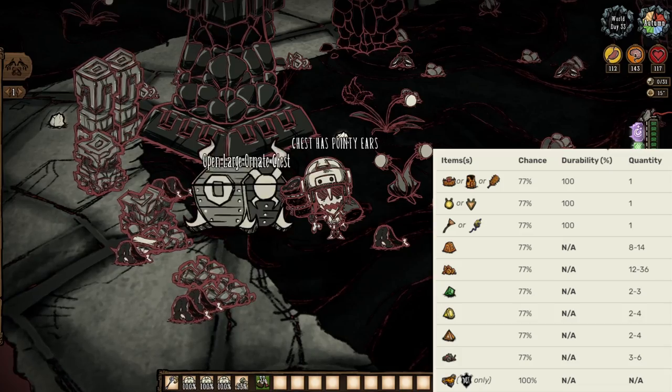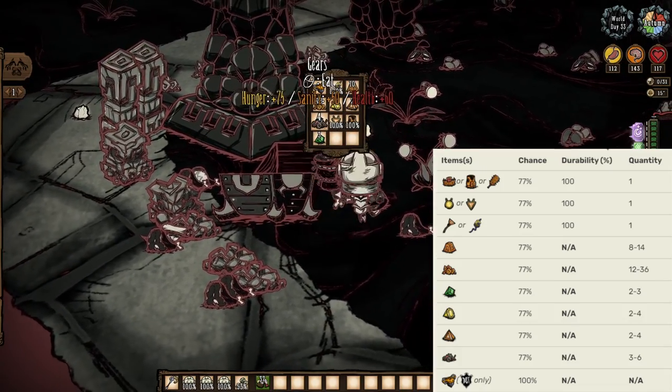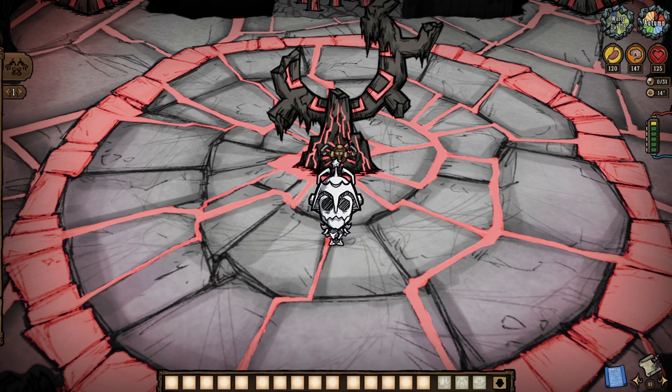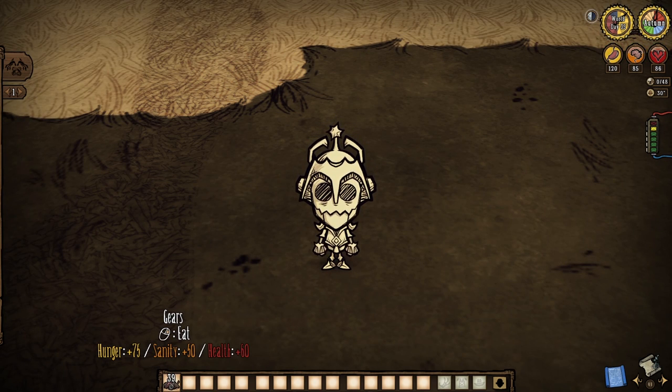And lastly, the one thing that's probably changed the most: an ancient guardian kill now nets more gears than ever before, because these large ornate chests now drop more loot than ever before. And yes, literally everything you just saw down here is renewable through an ancient fuel weaver kill and ruins resets, so make note there.